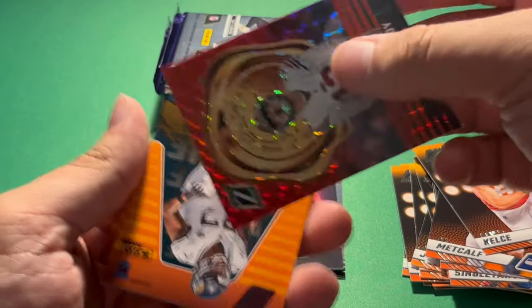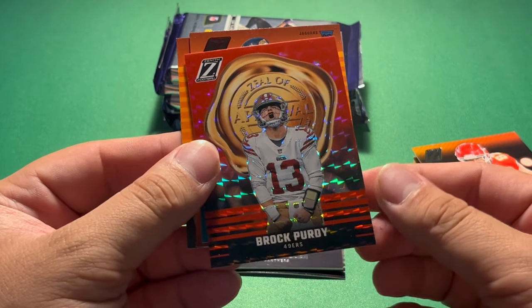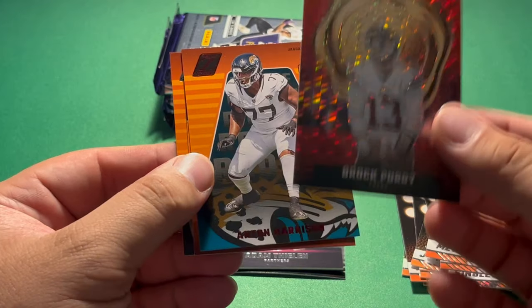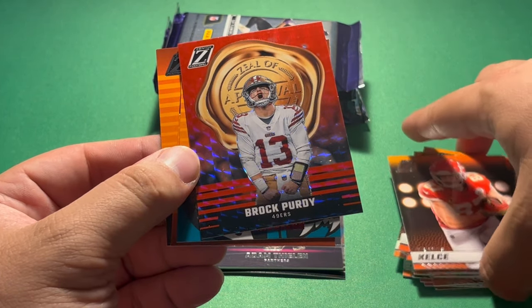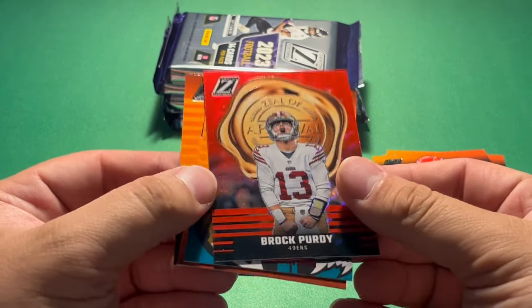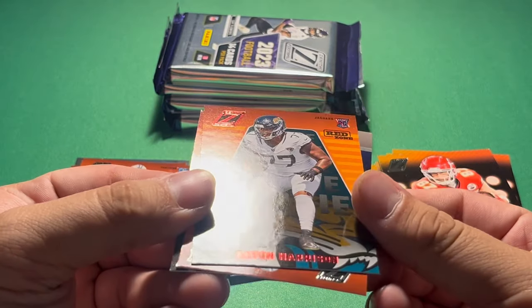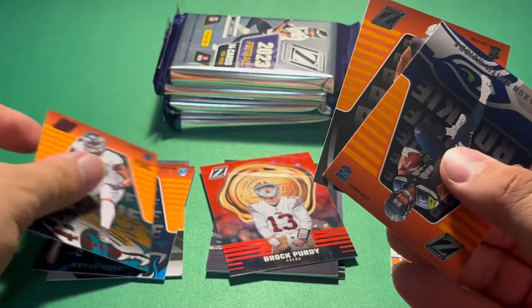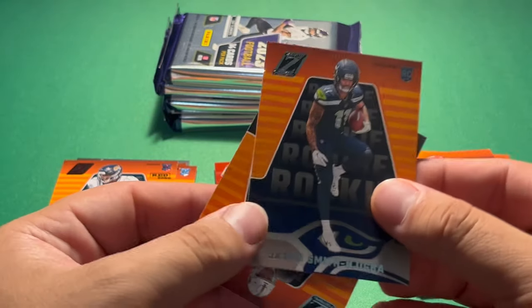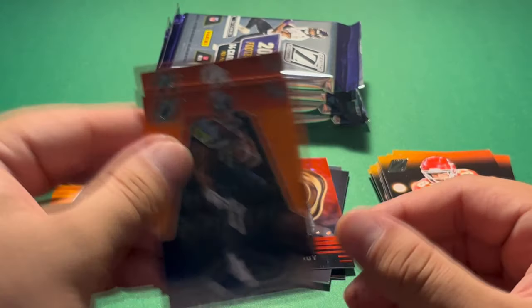Then we have a Brock Purdy Zeal of Approval Red — this might be the No Huddle parallel, not positive. I really don't know if this is the No Huddle because I don't believe they have Red Zone for inserts. But Brock Purdy Zeal of Approval — that is a sweet looking card. We have a Red Zone Anton Harrison, another rookie. Then we have Jackson Smith-Njigba rookie and Tyree Wilson rookie as well.